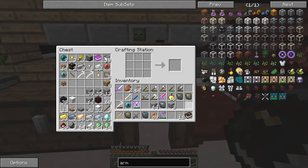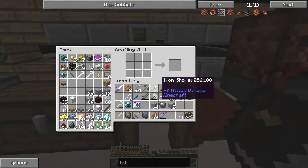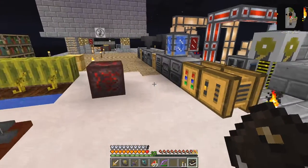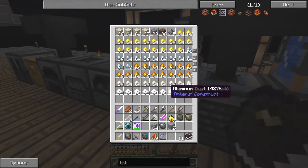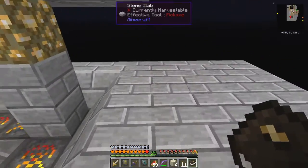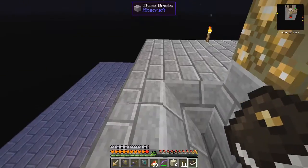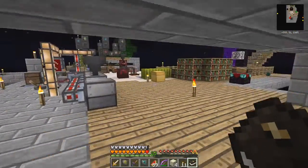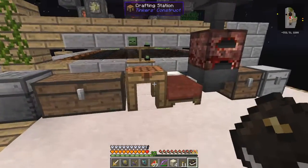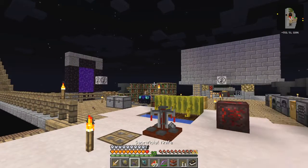I had to make some TNT. Let's have a look. If I'm right, this is four sand and five gunpowder. Sand I haven't got plenty of, but gunpowder we have stacks of. The gunpowder was in a cross shape and the sand was around it, and I've got one TNT.